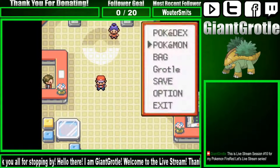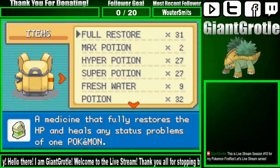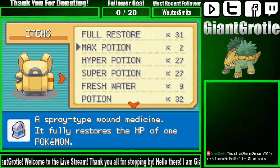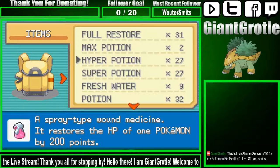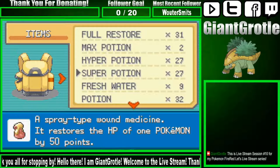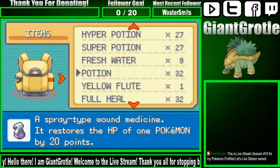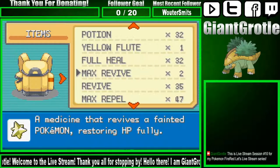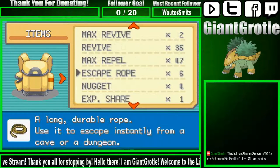Let's go to my bag — I have 31 Full Restores, 2 Max Potions (just ones I found during the playthrough), some Hyper Potions, 27 Super Potions, 9 Fresh Waters, 32 Potions, 1 Yellow Flute for confusion, 32 Full Heals, 2 Max Revives, 35 Revives, and 47 Max Repels and Escape Ropes.